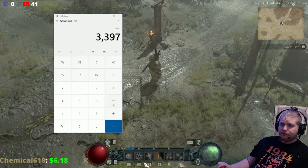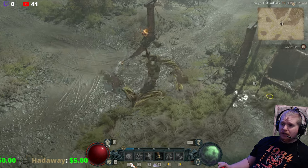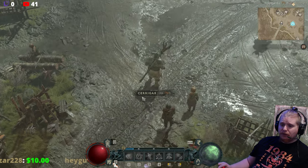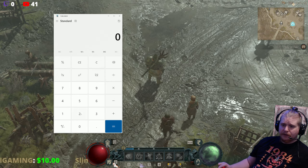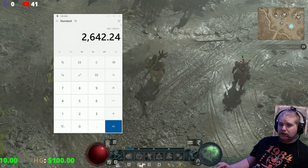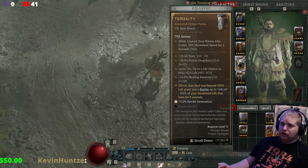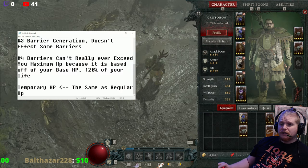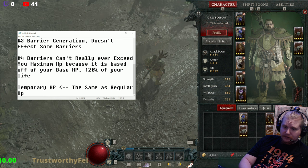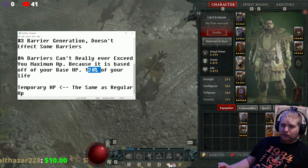So 2654 is 743 less than what it should be if both barriers stacked fully — which indicates that yes, barriers do stack, but they only stack up to your maximum HP. As already noted: barriers can't really exceed your maximum HP, and more precisely, they can't exceed your base HP. So if we do end up with a barrier higher than our HP, it's probably a special mechanic.